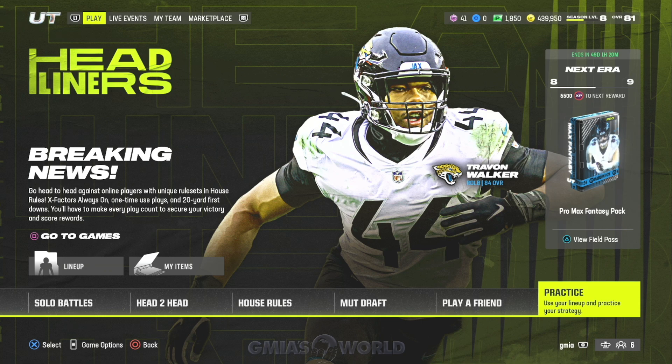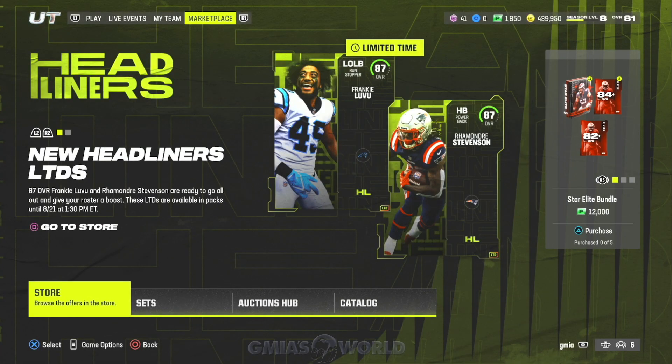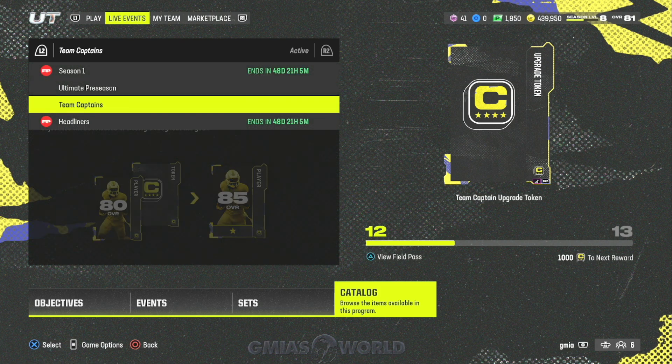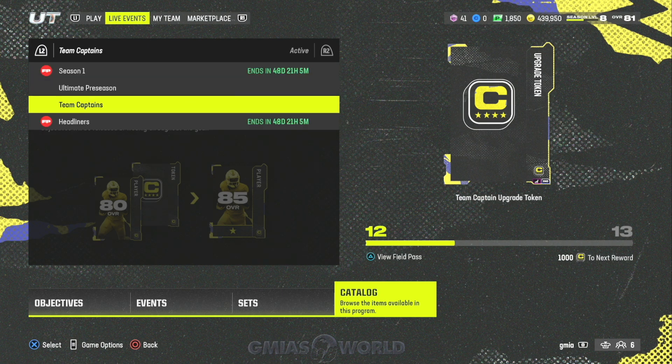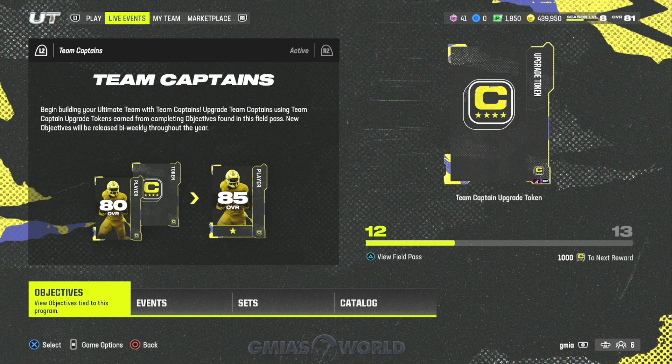I want to make sure everybody understands this is a different interface than Madden 23. I'm going to continue to talk about this until everybody gets used to it because I'm still getting questions about where to find things. My veterans, bear with me. In your top left, you scroll over — this is where you find all the different things regarding what goes on within the game. To find live events and the current field passes active with the promos, hold down the L2 bumper. The L2 bumper brings up every field pass: the season field pass, ultimate preseason, team captains — everything is found there.